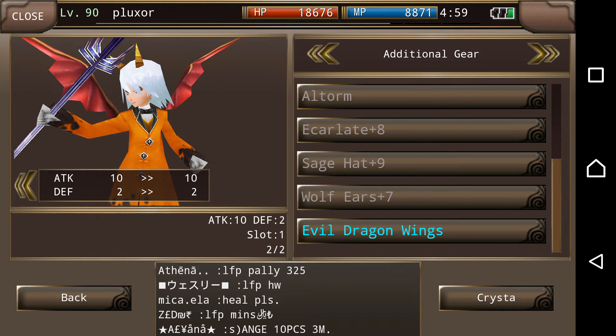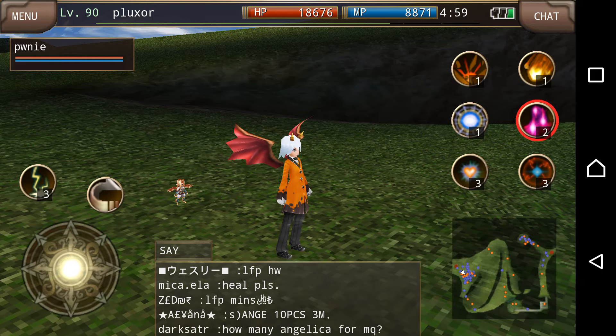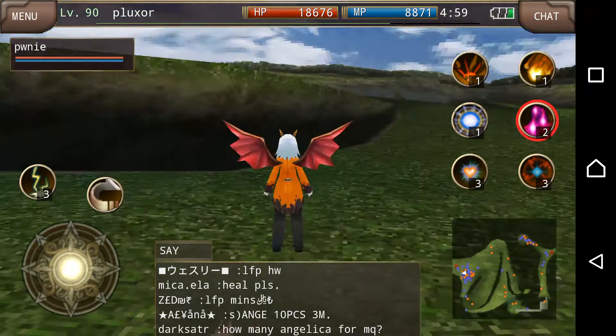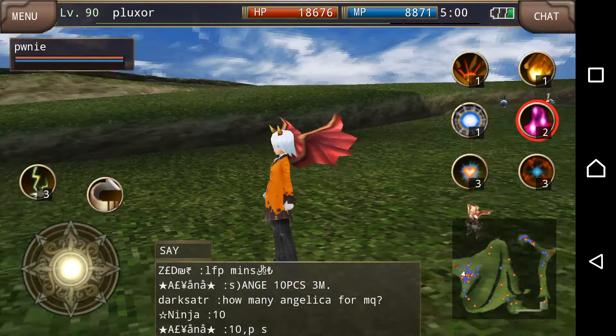If you look at this wing, it gives skill delay 2 seconds, but that's all it gives. Attack 10, defense 2, and it looks like this.